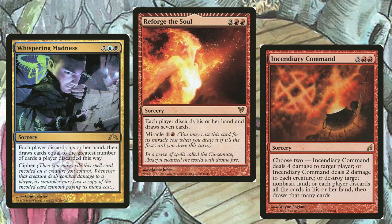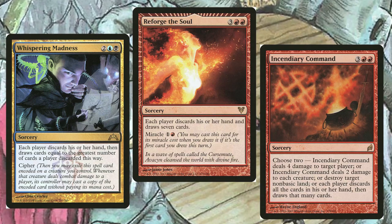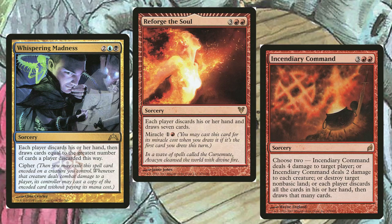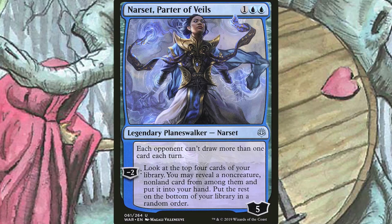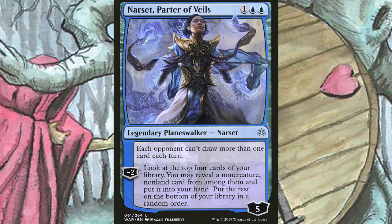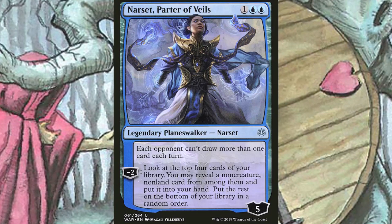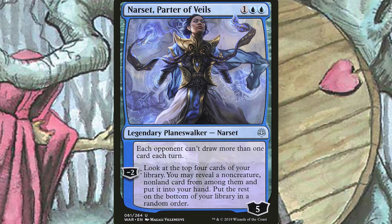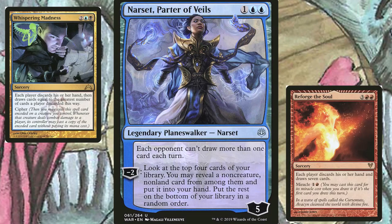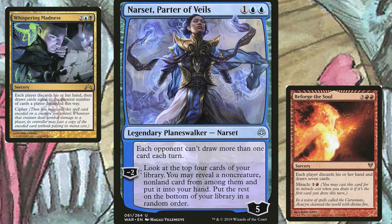What are a bunch of wheel effects doing here? Well, they can serve more than one purpose. We can reshape our own hand while completely destroying our opponents' hands. Or, you can play Narset, Parter of Veils before you do any of that. Narset is so sweet in this deck — our opponents are constantly discarding their spells. The usual remedy for that is just drawing a greater amount of cards than those you discard. Narset is gonna make that really hard for everyone. Play any of our wheel effects while Narset is on the battlefield, and a lot of games will end right there.